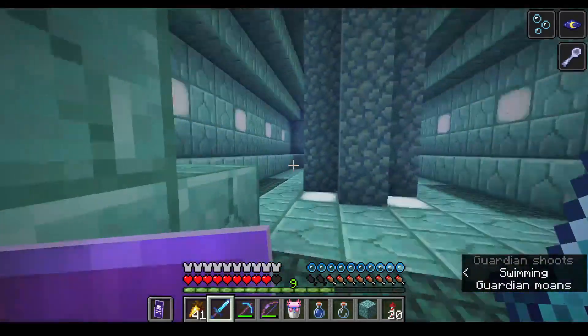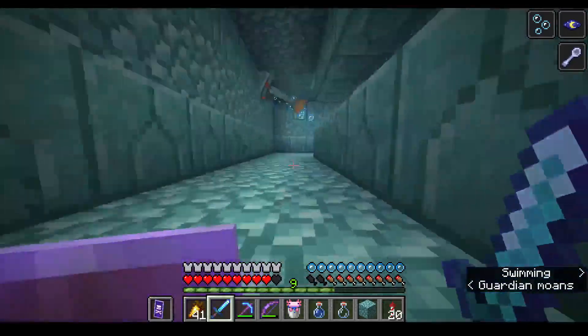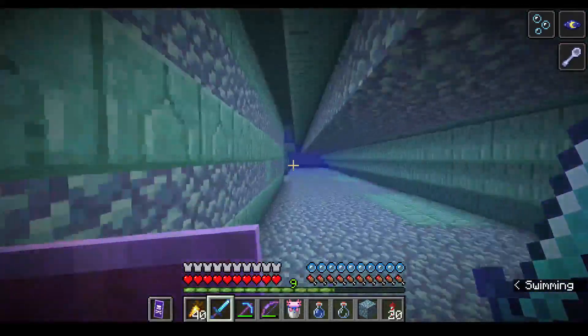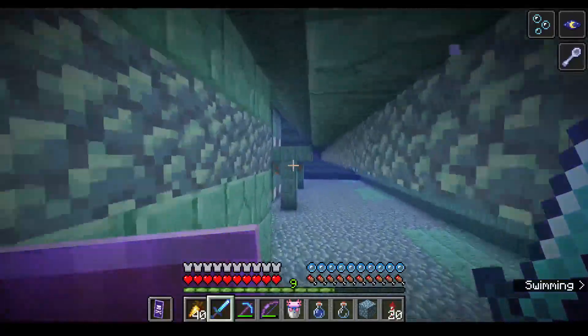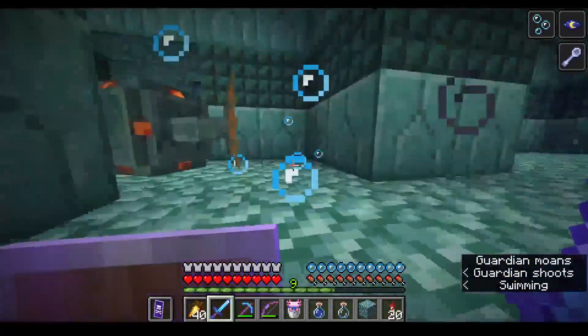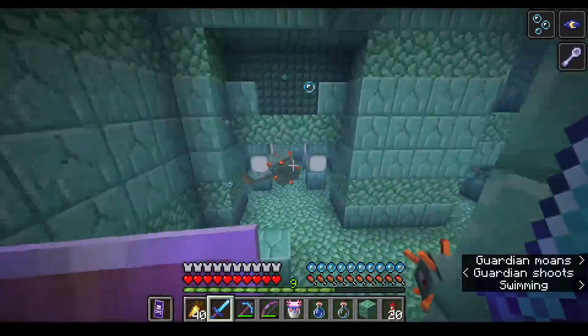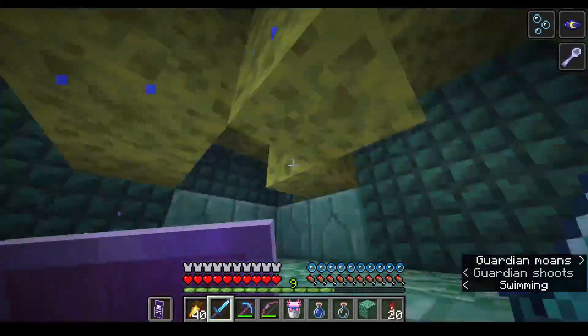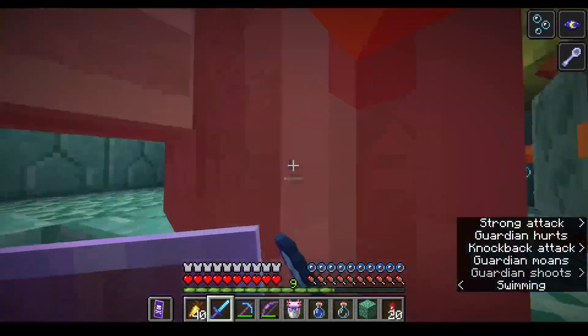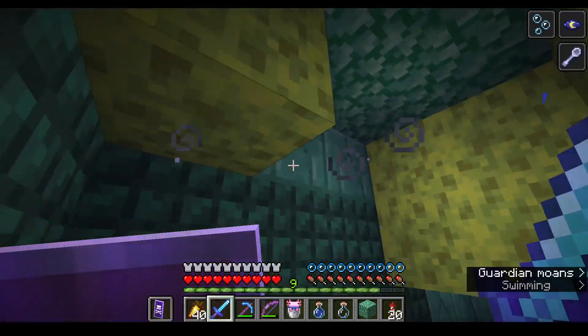Third elder guardian down! All right, where's that treasure room? Okay, three minutes of mining fatigue. Mainly one of the reasons I wanted to come to this ocean monument is to get sponges — there's a sponge room around here, this will be fantastic. Let's go over to the left. Oh, there's a sponge room! We found a sponge room, guys!